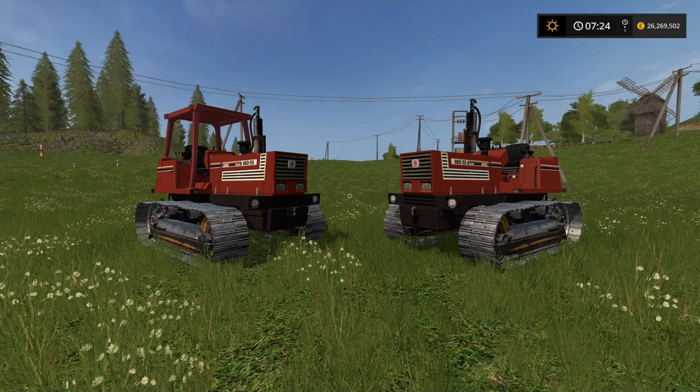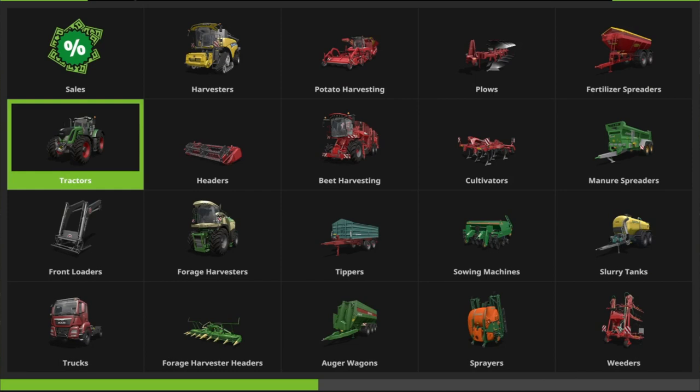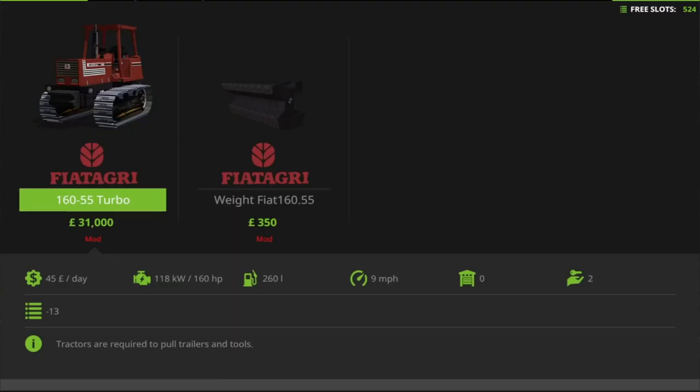History lesson over. Now we can get on with the guide — the mod review, whatever you'd like to call it. We'll go into the store. Rather than going through tractors, I'll go in under Fiat Agri. When we click on it, there is also a weight available in this mod for the front. There is no front loader attachment, no front three-point linkage, but you can put a weight on the front because when you're chucking stuff on the back it can tip backwards.